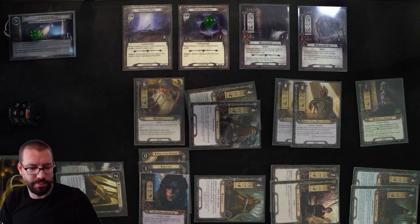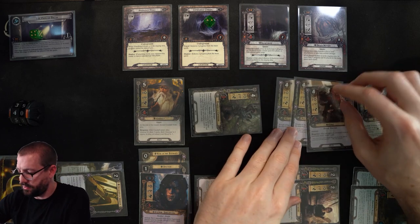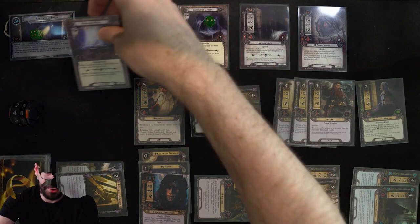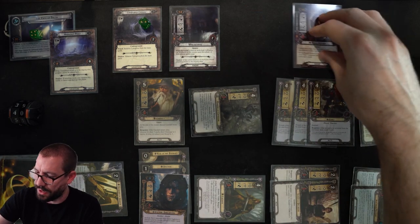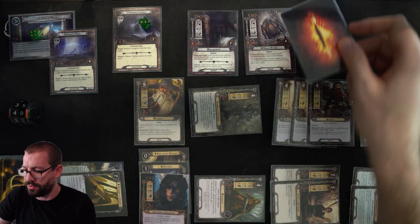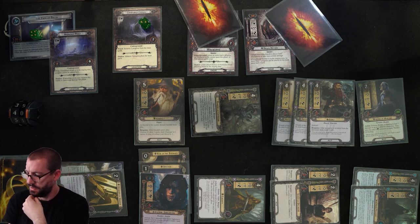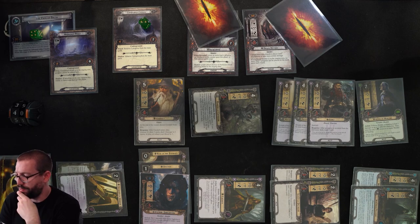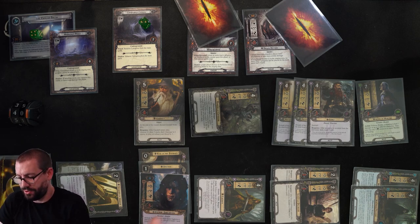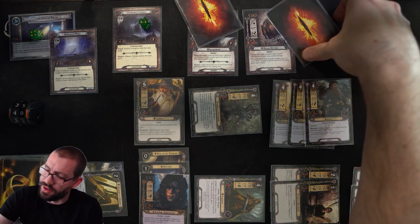Chamber of Mazerbul is now in my victory display. I did reveal an enemy, so Gimli readies. I can travel to the Abandoned Mines because Cobwebbed Cavern will clear itself. At 40 threat, I'm forced to engage both spiders. 6 attack from the Broodmother is pretty rough and I need 12 to defeat it. I have exactly 12 attack available, but I won't be able to kill it this round regardless. I'll have Warden of Healing defend against the Broodmother.